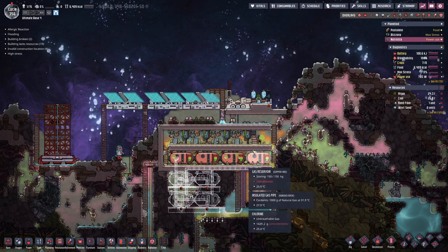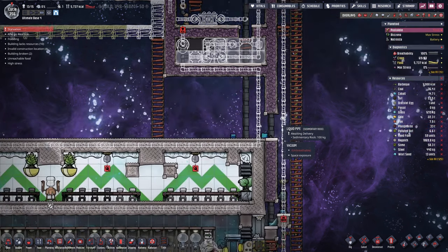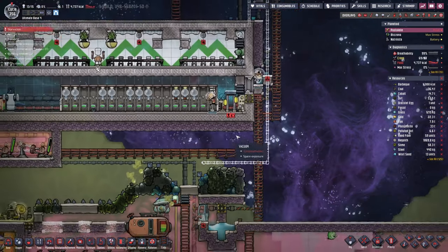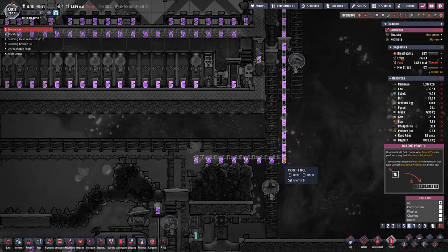Everything is already prepared here on the third planetoid. Currently I'm still shipping over the fossils to the first planetoid but very soon we're gonna switch that and send over the oil to the second planetoid. In the meantime I'm already preparing a liquid pipe that goes to my water system in order to fill up the cooling room, but of course we first have to build all of this - maybe speed this up a little bit.